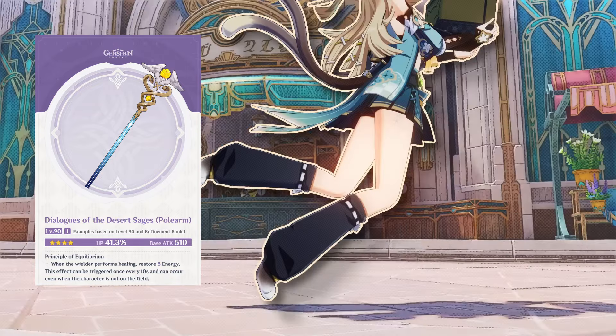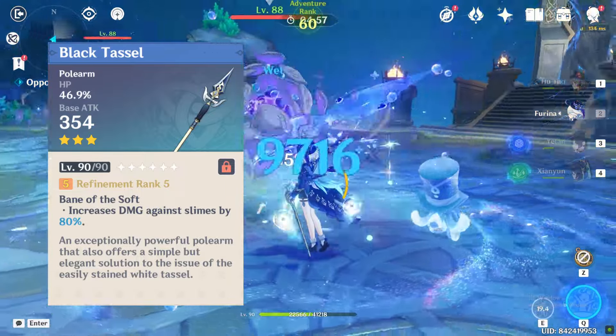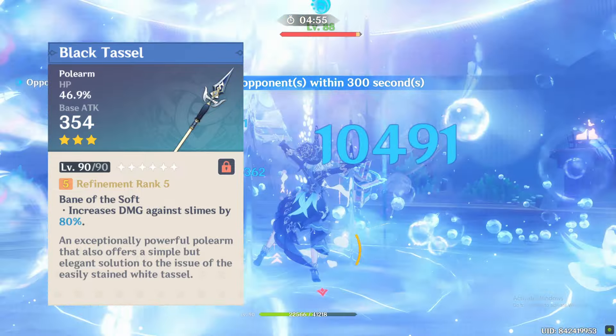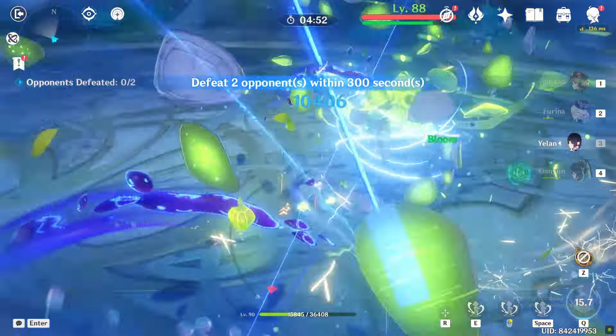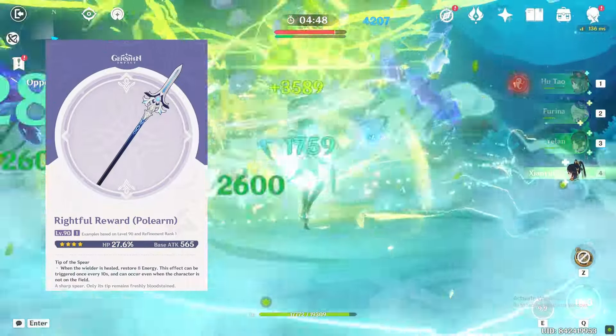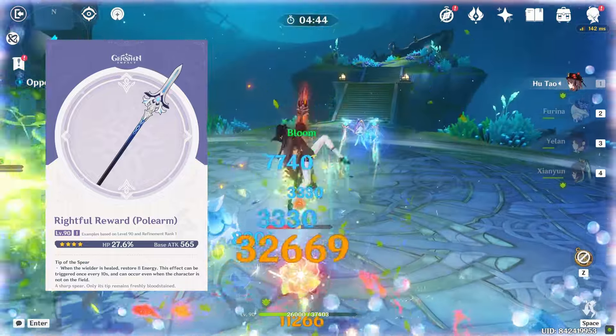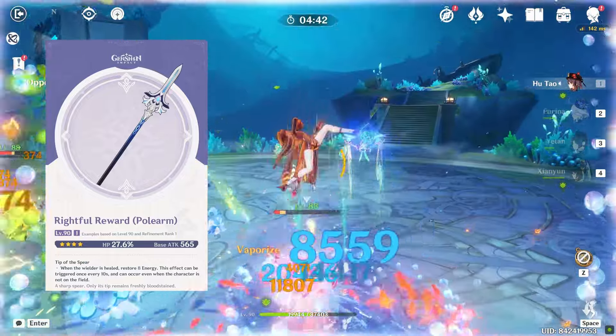Let's compare this weapon with the other two HP polearms that we have. The Black Tassel provides slightly more HP% than the magical wand but the passive is useless and it has lower base attack. The craftable weapon Rightful Reward gives 27.6% HP and has the exact same passive as the magical wand, except it is triggered only when the wielder is healed.